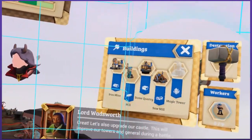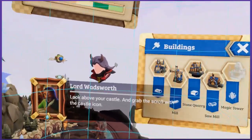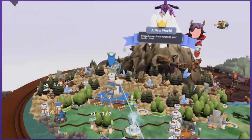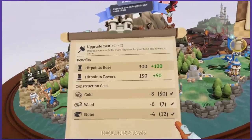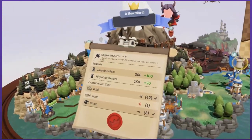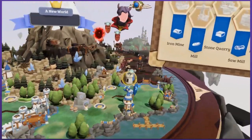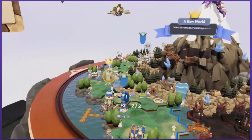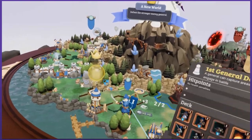Let's also upgrade our castle — this will improve our towers and general during a battle. Look above your castle and grab the scroll with the castle icon. Let me see. Upgraded hit points and hit point towers. Good thing it doesn't cost any gold. Your castle cannot be repaired — whatever damage is done during a battle. Oh damn, that's not good. Hi there, I have returned. Where's this medicine to heal up my general? How's he doing? Oh, he's doing fine. He's doing well for himself.